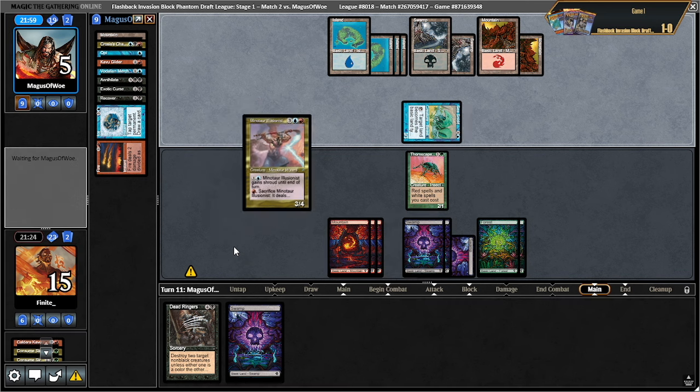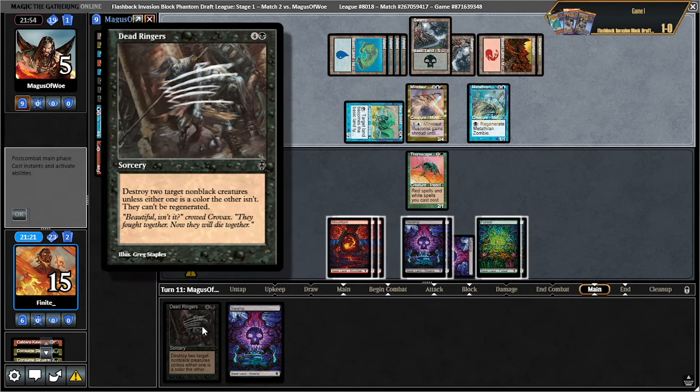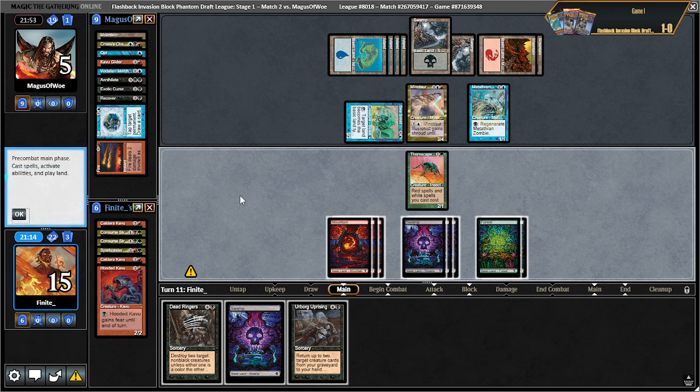That's blue but it's something else too. This says can't be regenerated. Maybe I'm supposed to urborg uprising. I'm starting to wonder if I could just go for the spark caster loop and try to kill them. It's three mana to go through the spark caster loop — I can play a land, get spark caster, maybe get a hooded kavu which they can't block. How many lands do I have in play? Eight. Maybe I just kill their guys right now.